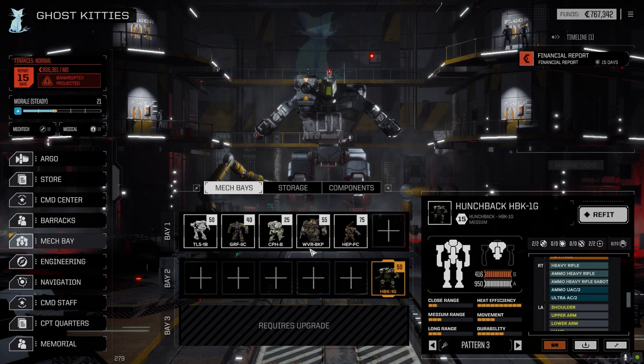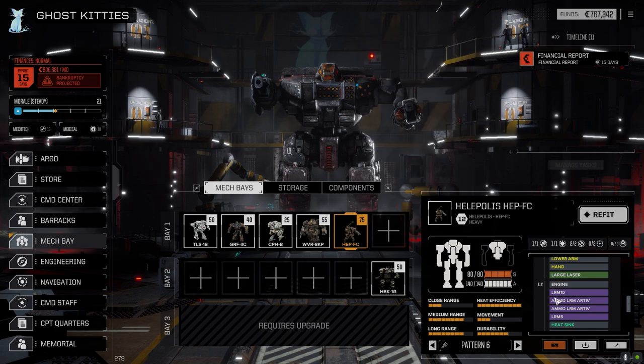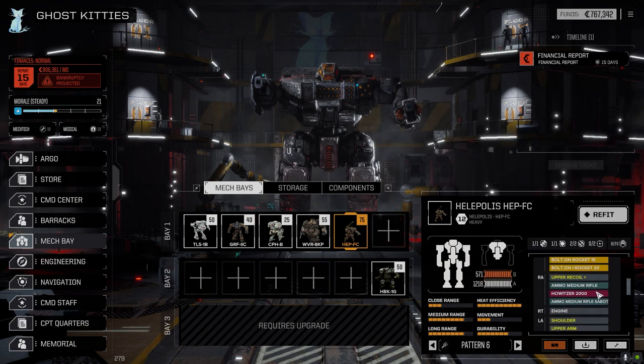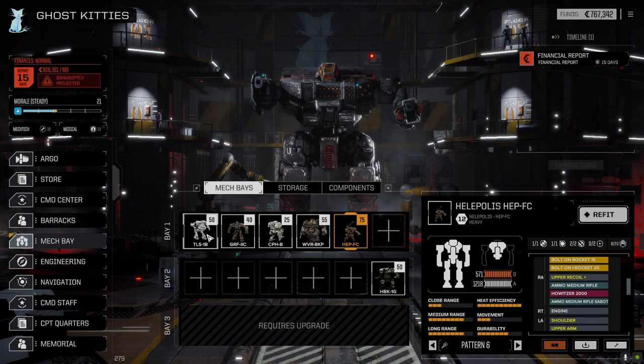I'm leaving the Hunchback out currently. I was going to pull the Ultra 2 out and put it in the Helopolis, but we just don't have the money. I also considered pulling out the howitzer and going with an LRM 30 build in the torso, then putting an AC2 or something in the arm. But like I said, we just don't have the C-bills right now, so we're going with what we have.